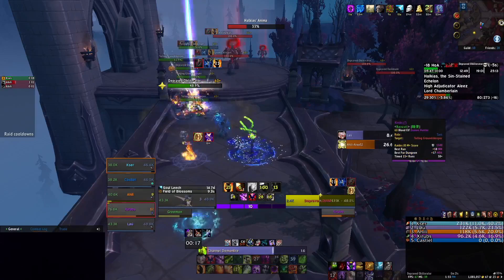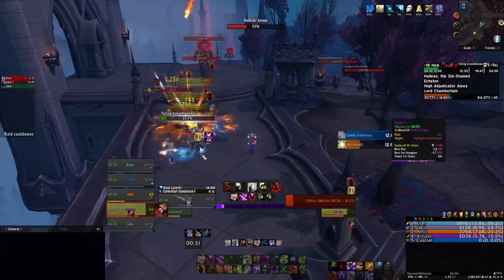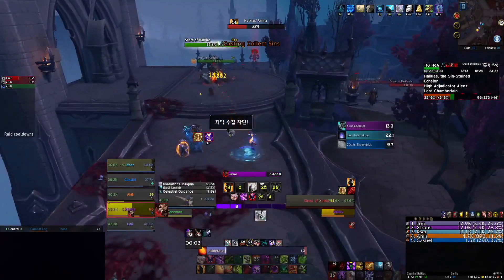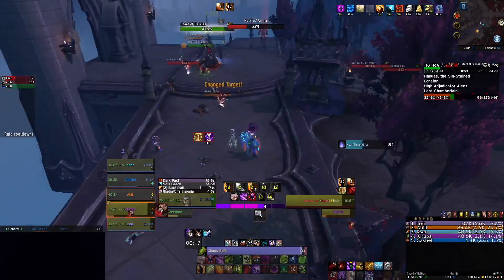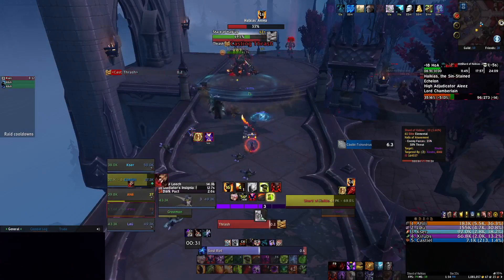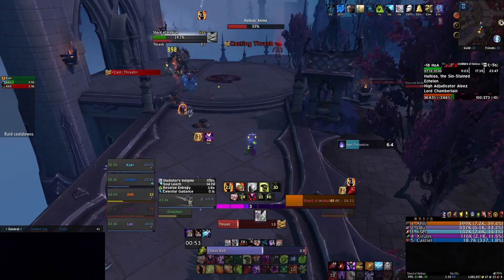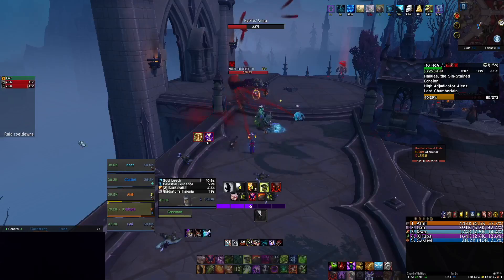Here, just two-target cleaving. Once everything's grouped up, I pop my Soul Rot, Cataclysm, Channel Demon Fire. I always want to kick Collect Sins from those mobs, because they spawn little adds that hit the tank really hard and fixate and run around all over the place — it's a real nightmare to deal with. So Collect Sins is always an ability you want to kick.